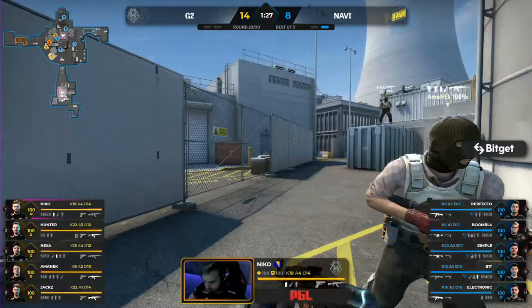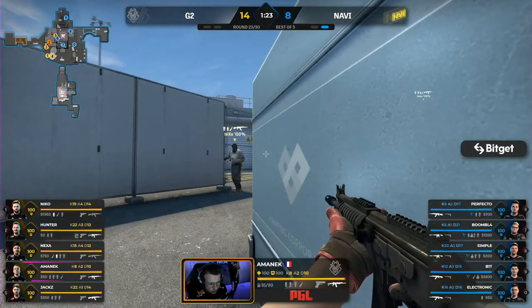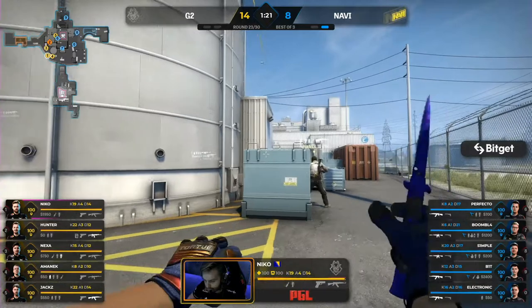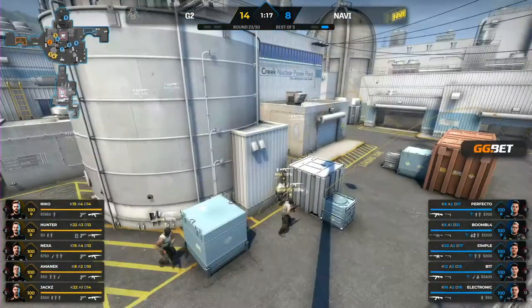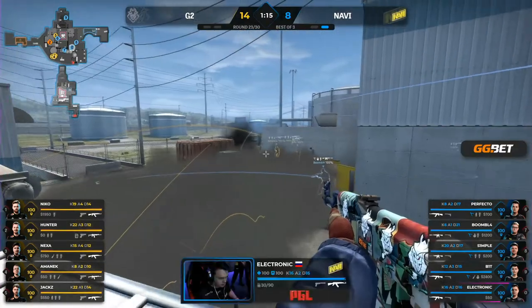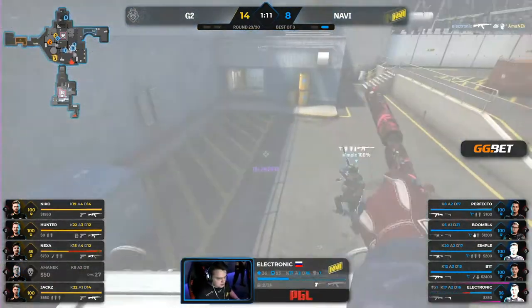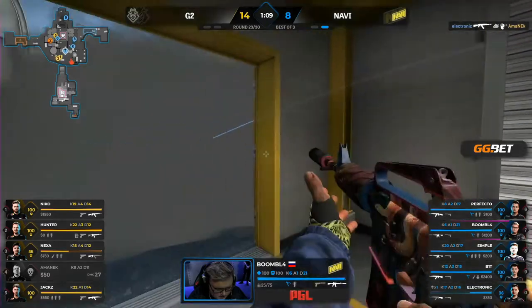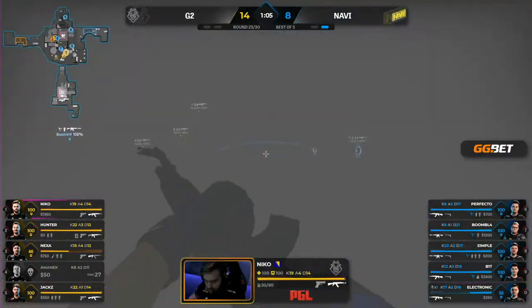They need a spotless defense. Round 23. If the context of the fact they haven't lost this map since May isn't enough — Na'vi are currently undefeated in the major, they have not lost a single map throughout. G2 in the grand final looking to be the first team to do it. But Electronic says no — standing up, spamming on down. That's one and a half kills now. Nexa operating at 46. But wants to go up, he's got his life now, just walks through the smoke. Boomic aware.